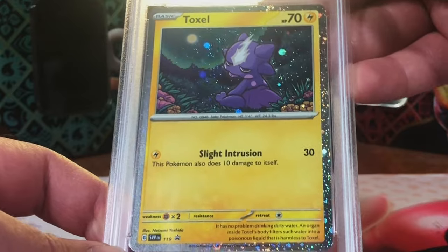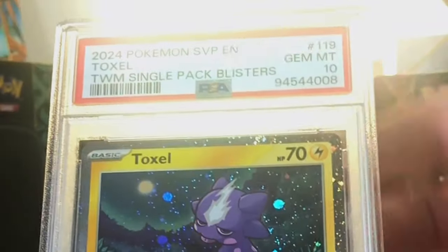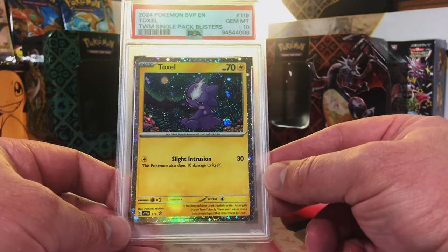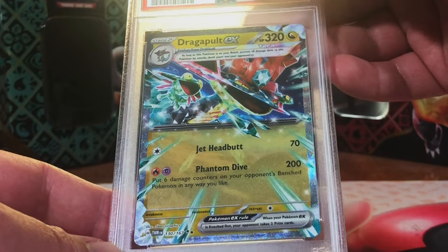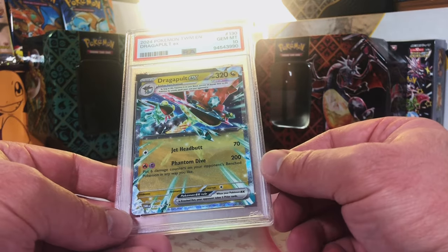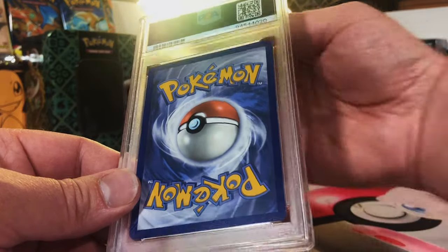Tatsugiri Holo promo from the single pack blister - I just love the holo promos. This has gotta be a 10. Gem Mint 10! If you want Gem Mint 10 reveals, come to this channel. Dragapult EX Double Rare - I mean, 10. Gem Mint 10! Two Gem Mint 10 Dragapults and a Gem Mint 10 Greninja - I am floored. This is definitely the best grade reveal we've had yet on this channel, period.